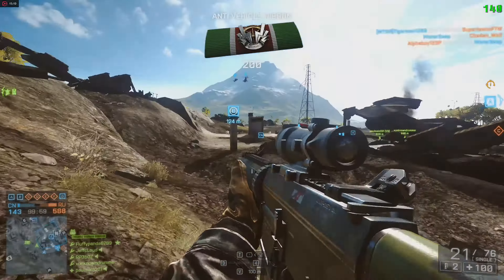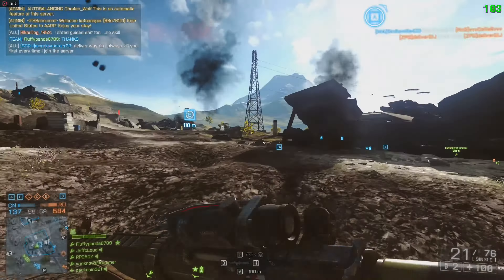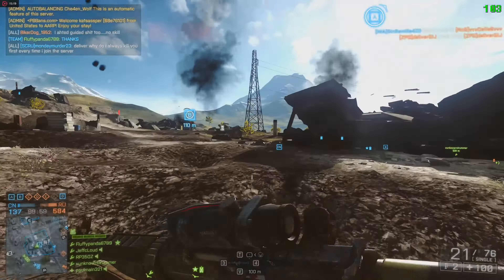I decided to turn off certain settings just so I could see clearly, but overall the game is pretty much close to Ultra. HBAO Plus is enabled, which I should probably turn off because it really darkens the scenery. Anti-aliasing is also enabled, which is good — you don't want aliasing to occur when you're playing Battlefield especially.